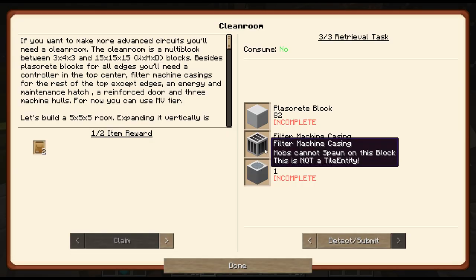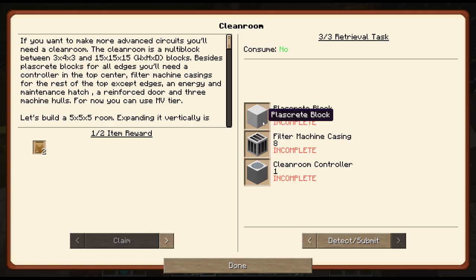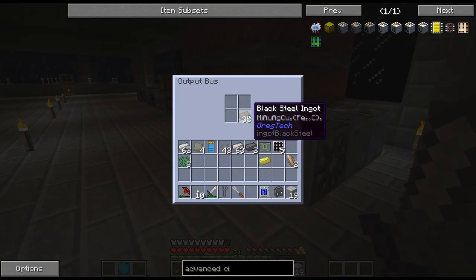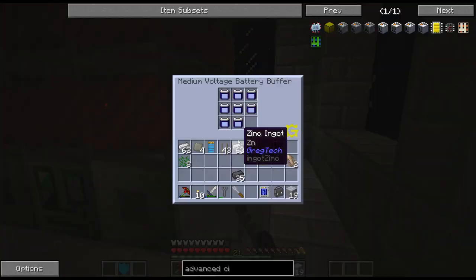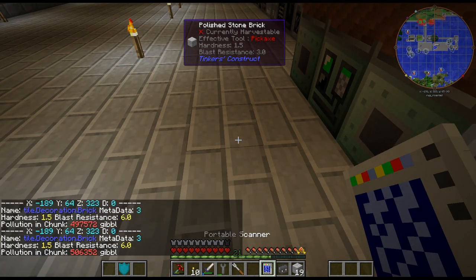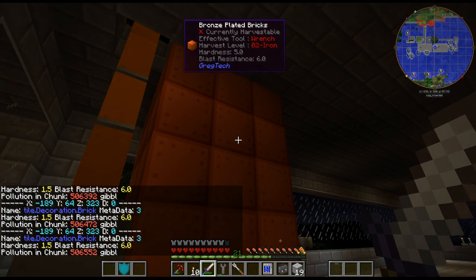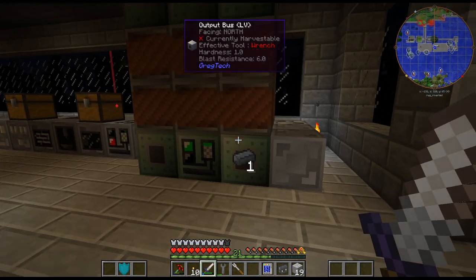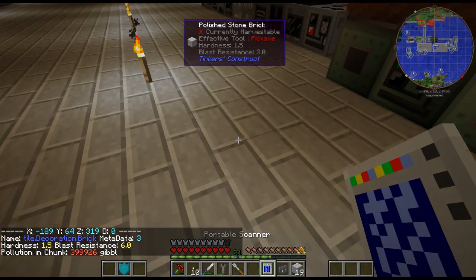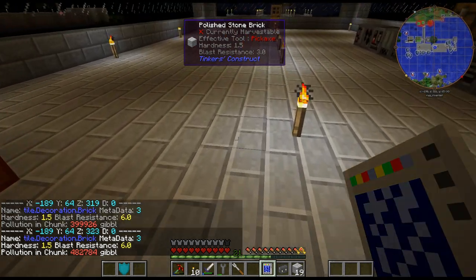Making steady progress here, it's quite slow going though unfortunately. But there is the cleanroom controller done. So now what I'll have left is the filter machine casings and these plascrete blocks. Still taking a while. I've got a bunch of black steel cooking up here, but it's just waiting for it to finish. The pollution though is right over the limit, even with the MV muffler hatch on it — probably because I have the boiler and the blast furnace right next to each other, so it's putting out its own pollution and sharing it, not getting a chance to dissipate.